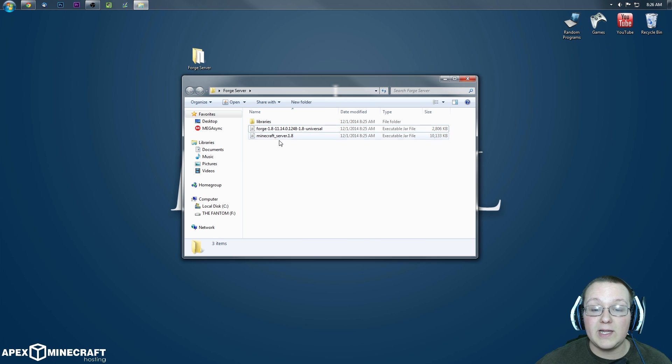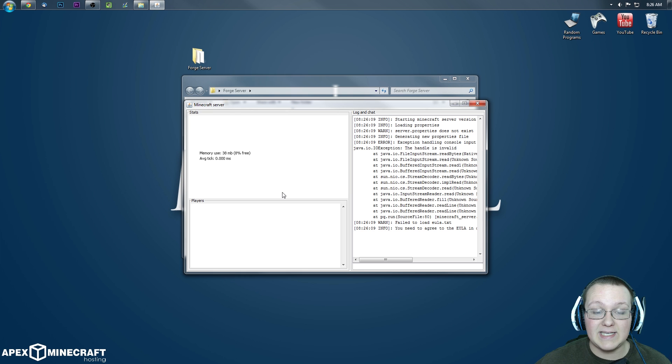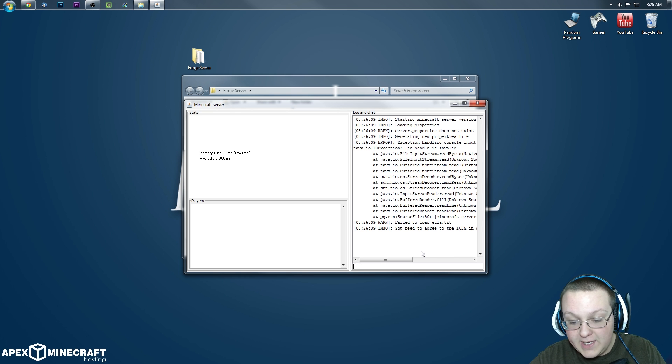Now we want to double-click on minecraft_server.1.8. It will then run some things — boom — install some of that stuff. Once it's open, we can type S-T-O-P to stop that.